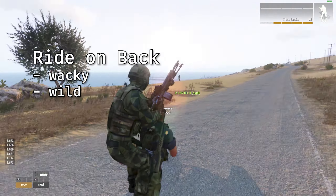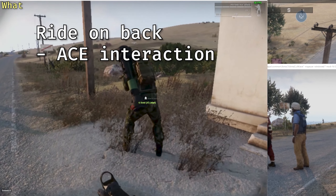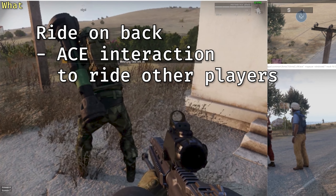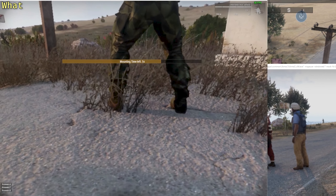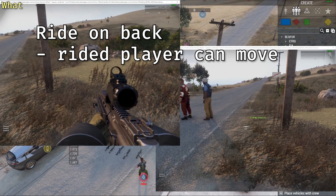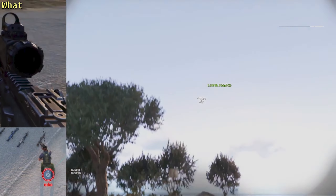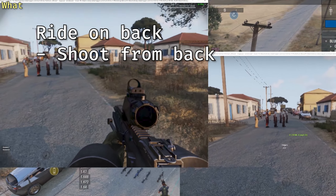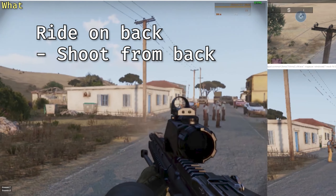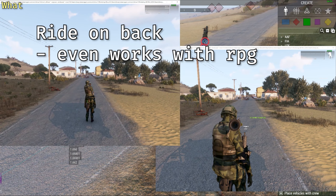The wild, the wacky, the ride-on-back script! The script adds the Ace interaction to ride other players on their back. The player who's being ridden can move around but can't use their weapons. The riding player can shoot their gun while on the back of another player. This even works with secondary weapons like RPGs.